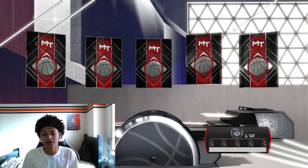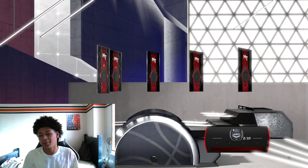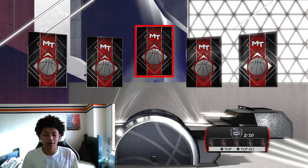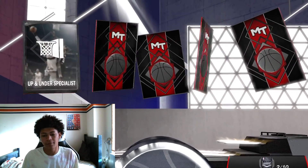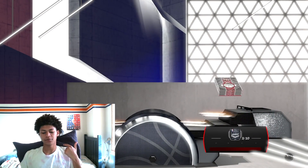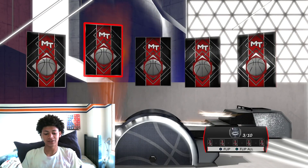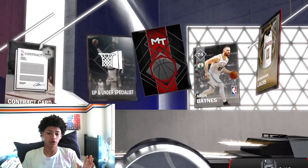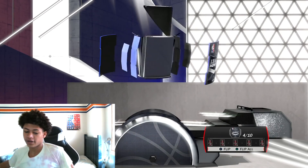Pack number one — we get a bronze Dwayne Bane. Not off to a good start. Pack number two, we get a silver Joe Johnson — that's gonna be the pillow pack. Pack number three: the pillow pack is not going to strike any gold. We get a silver Aaron Bane. Pillow, say goodbye. On to the fourth one — emeralds and silvers and trash. Emerald Bismarck Biyombo.